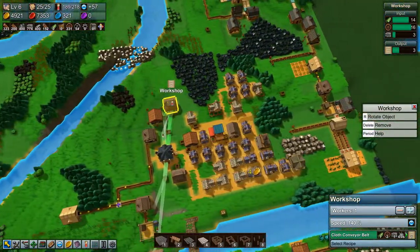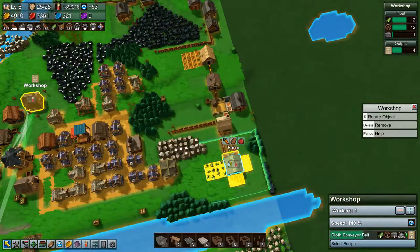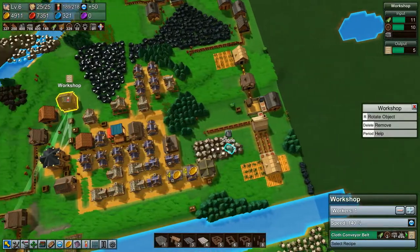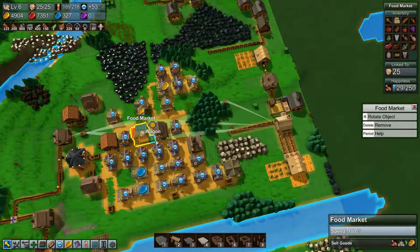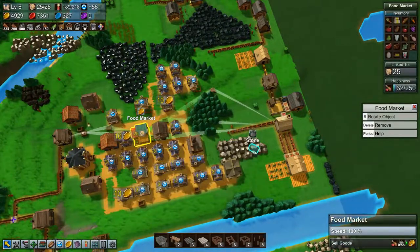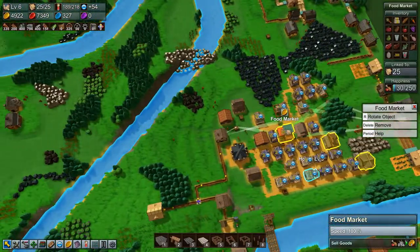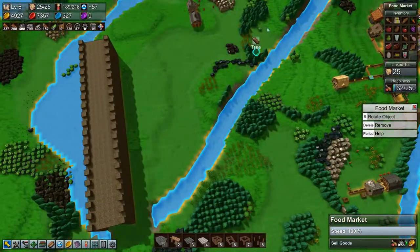Now we need to change all this up because we need to store carrots, potatoes, tomatoes and stuff in barns so that we can sell them. And that's going to be interesting - we're going to move the entire city and move it over here somewhere.